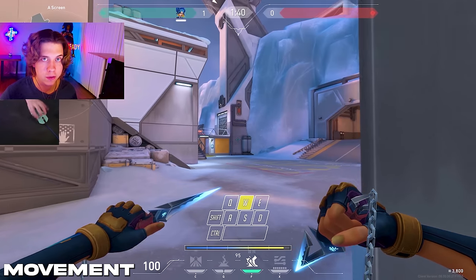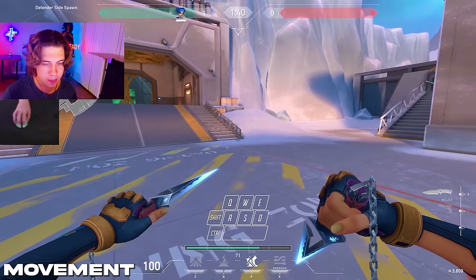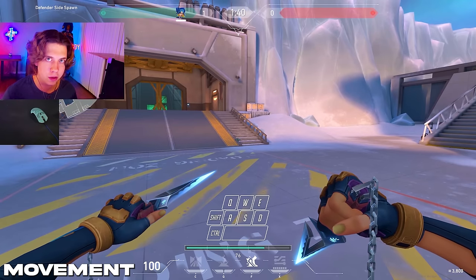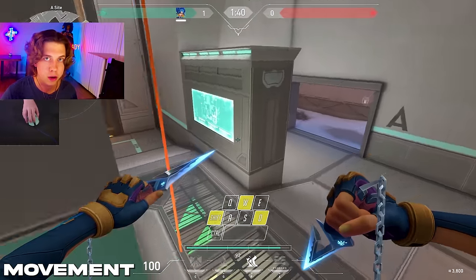Now how do you backslide? All you have to do is run forward, and right as you want to slide backwards, tap S and slide. It takes a little bit of timing to get used to but once you get it down it'll be so easy. Learning how to use Neon's backslide effectively will make you a lot better at Neon.